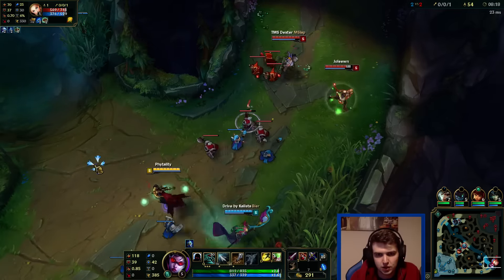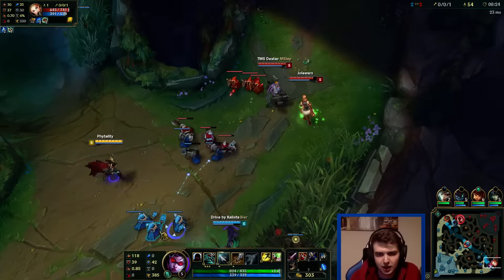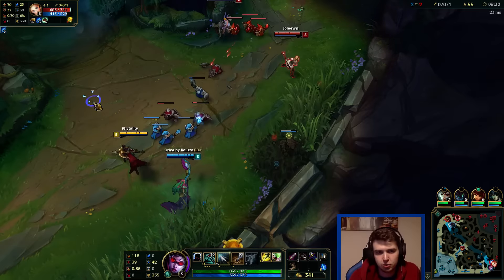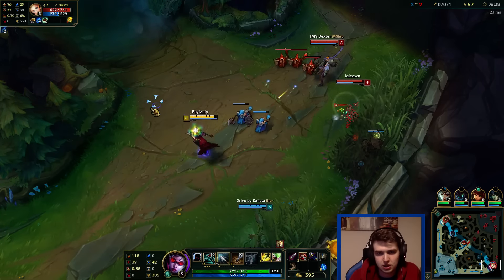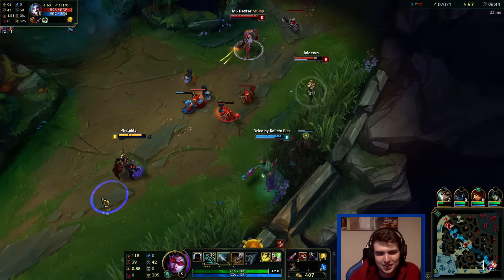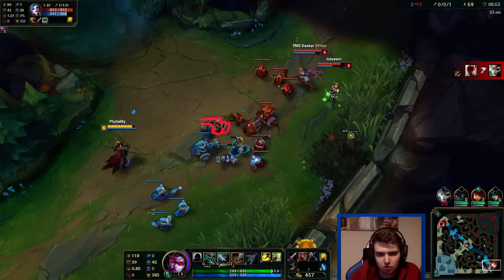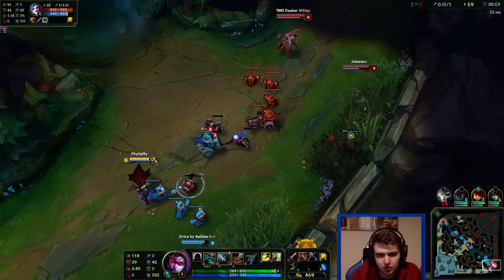Jinx decided she was going to freeze the wave, but it's a really weird decision to freeze it — and now she's breaking her own freeze. This matchup really depends on how you play it. If you're too passive and sit back and let her push you into tower and rocket form you, you'll probably die. But if you go aggressive and fight her, you're probably going to win. That's really the way it's going to go.